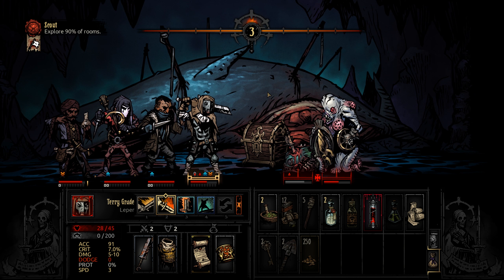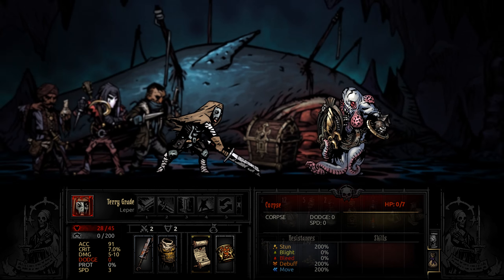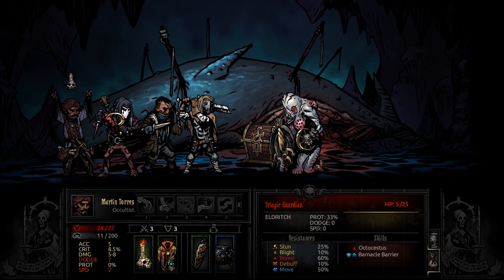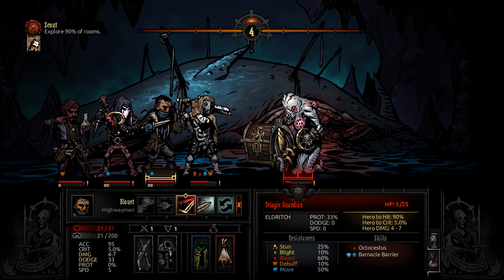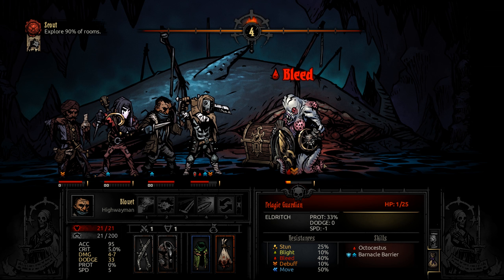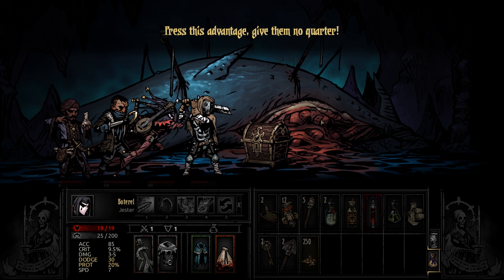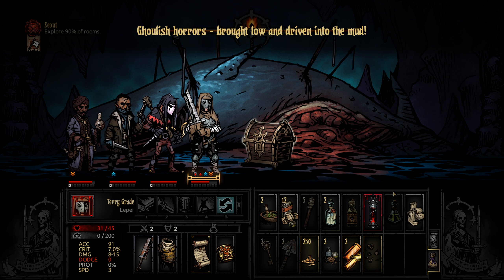Six damage per round — that is unfortunate. Still no crits on the corpse. Heal again — please don't stack another bleed. Holy jeez. We're gonna have to use a bandage on him; hopefully we can kill this thing and then bandage him before we move. Okay you're dead — good. "Give them no quarter." We'll take all of that please. Stop bleeding all over the place.